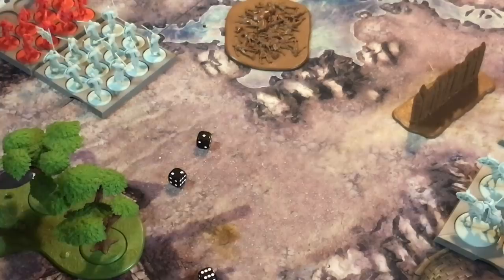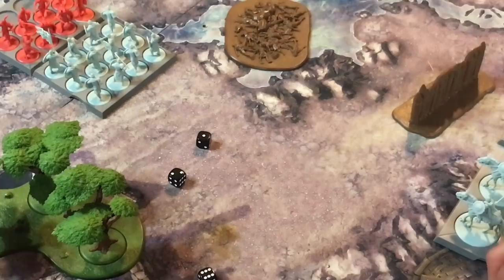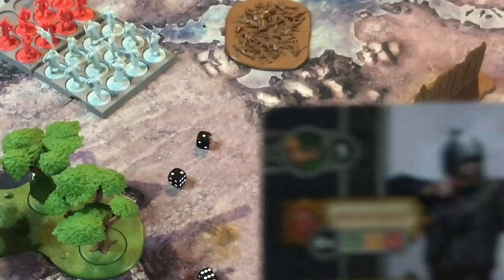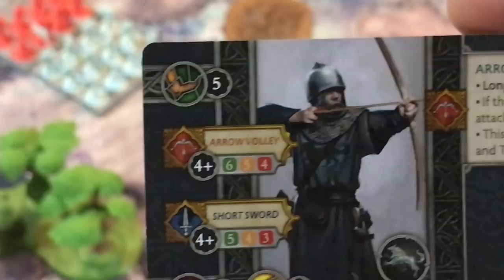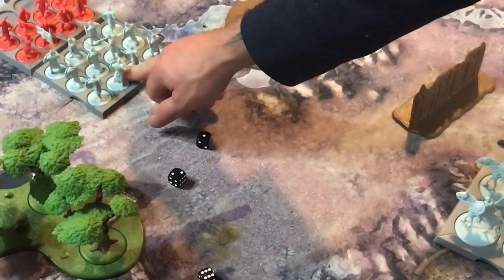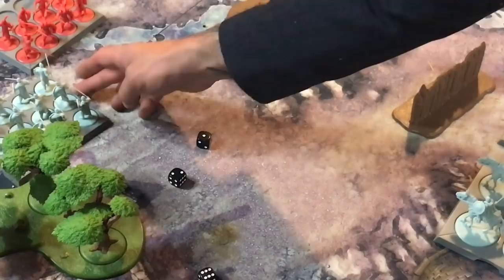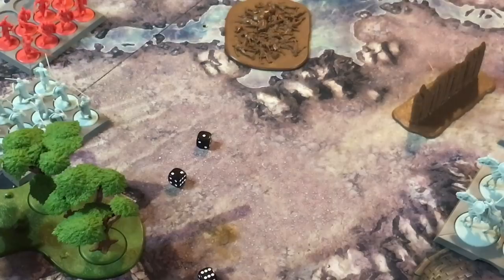There's also ranged combat — ranged units like the Stark Bowman have an extra bow symbol. They shoot long range up to 12 inches away and roll better dice shooting arrows than in hand-to-hand combat. The final action is a retreat: if you're already connected to a unit you can move straight back, or to one side, your move plus a d6 as if charging, and then pivot when done. One thing I like about this versus Warhammer Fantasy is it's easy to break out of combat — you're not locked into a fight the whole game, and there's lots of maneuverability to get into better positions.